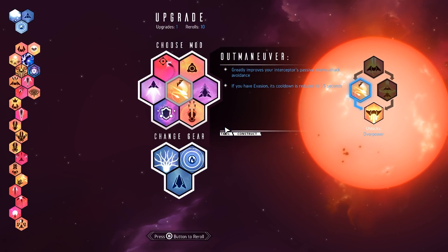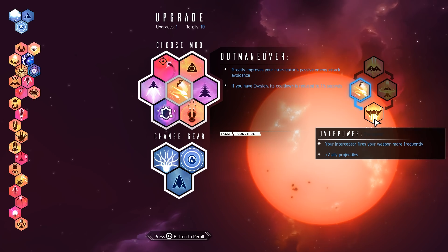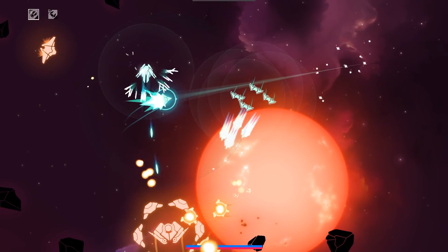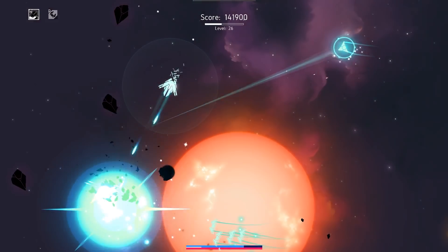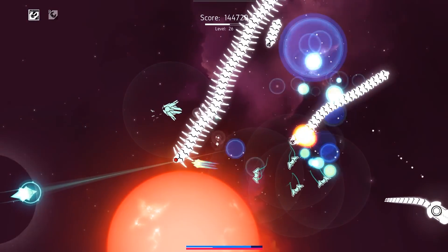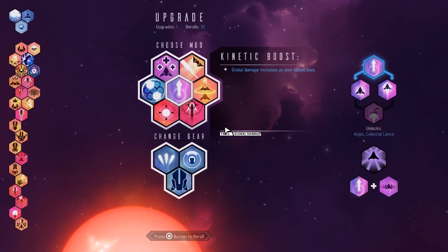Let's get this turret down for the extra healing — that's good. Outmaneuver: increases passive evasion. We don't want Wingman. Let's grab Outmaneuver, because I want to grab Overpower. Yeah, I've currently got four allies rolling around and they're just absolutely smashing things to pieces. And I've barely even upgraded my overall damage. My only immediate fear would be their survivability after a certain point, but it sounds like America has drastically changed how mods are handled, so that's a good thing.